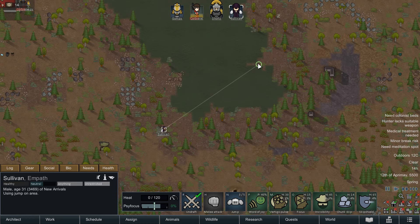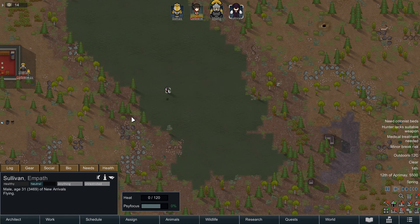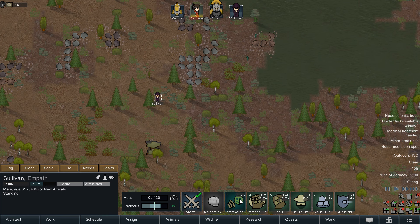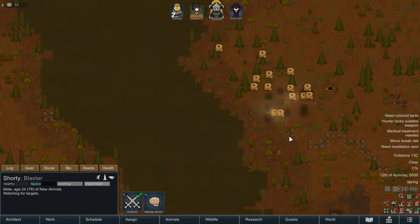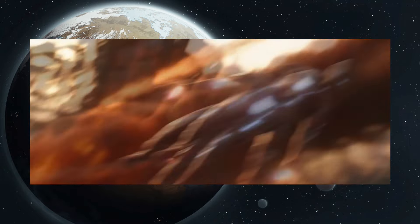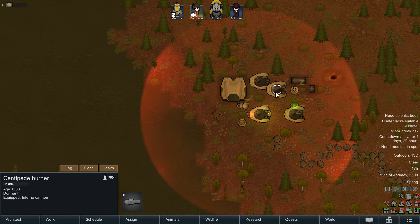There are new utility items too. The jump pack is a standalone version of the locust armour utility, allowing a pawn to rocket themselves around the map when needed. A low shield pack can save colonists when ranged combat goes bad, blocking all incoming shots for a short time. And there's an orbital mech cluster targeter — for those times when you want to drop an entire mech raid on waiting enemies, and hope they both deal enough damage to each other so that you aren't causing your own downfall.